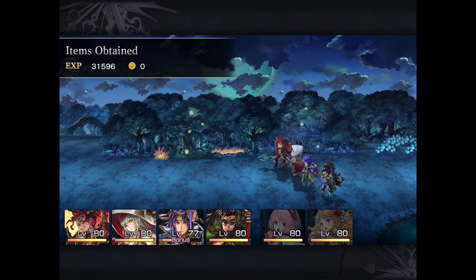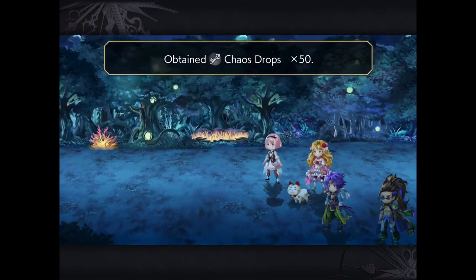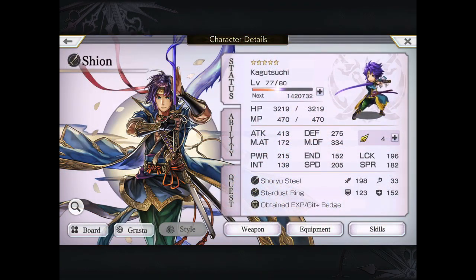Comparing to using Aldo with one Fire Grasta, it does approximately 2 million more than with Aldo on the team. So there is a significant advantage to using Xion over Aldo. But let's be honest, Aldo wasn't the strongest fire slash user in the game anyways.